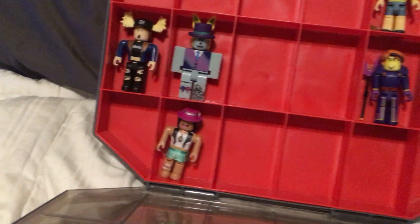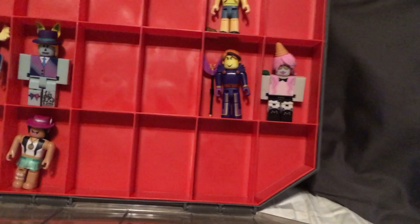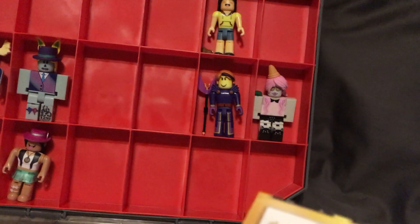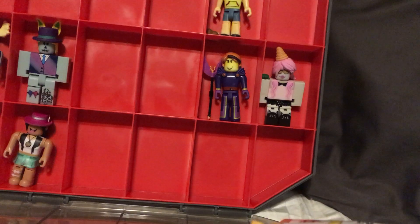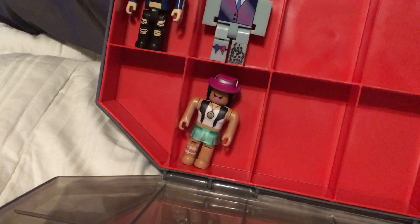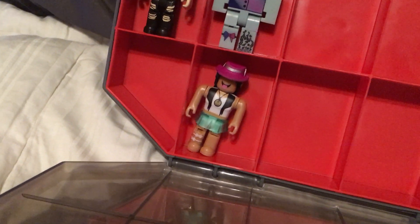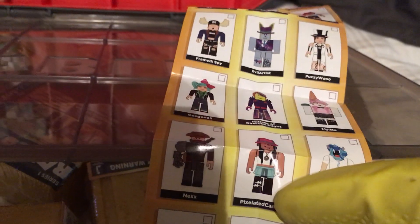Down here we got Framed Spy and Evil Artist. Over here we've got The Initiate of Glorious Flight and Mizda, M-Y-Z-T-A. Down on the bottom we got this dude wearing a skirt. His name is Pixellated Candy. The checklist shows black pants or stockings or whatever — definitely not black, though.